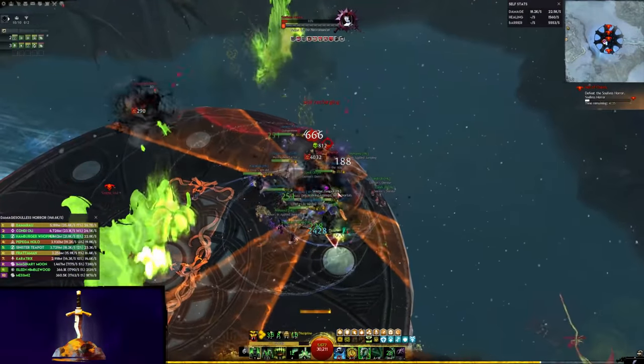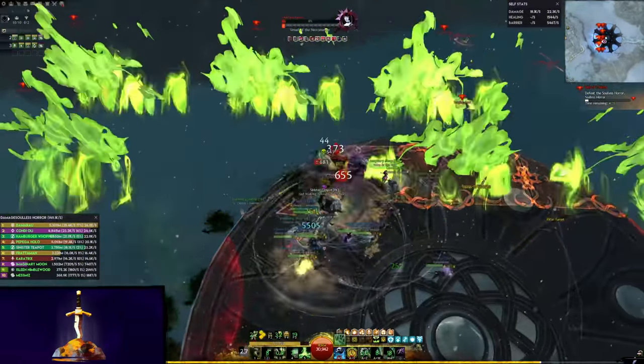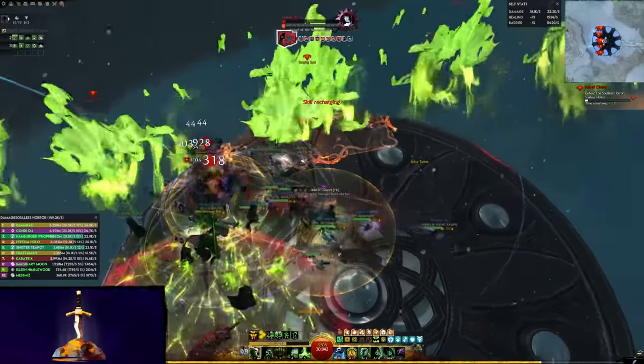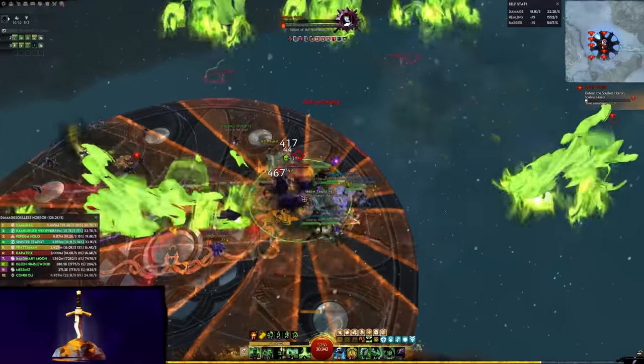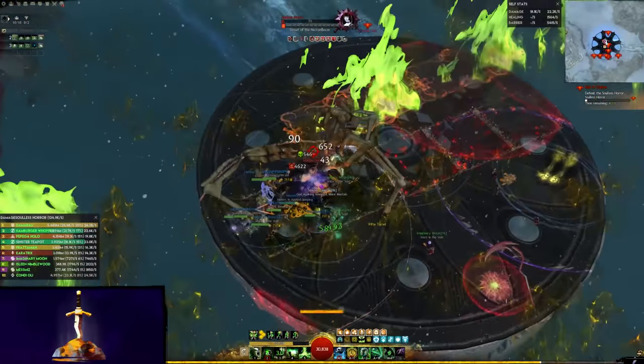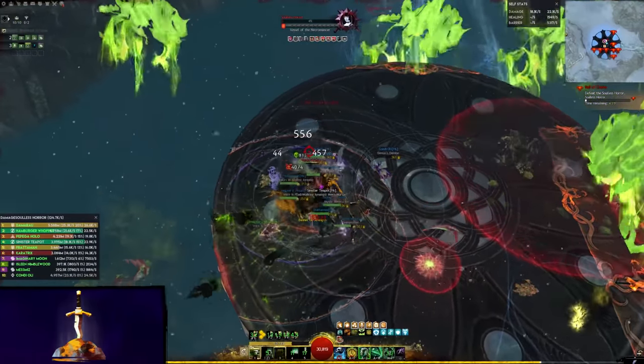Shade skills are usable while reviving, attacking, and even while stunned or feared, so don't let that stop you. In fact, these are some of the times where they are at their most powerful. Getting massive barrier while reviving your whole team is very important, as you can then resustain them as they get back up while continuing your work.